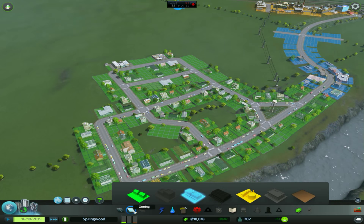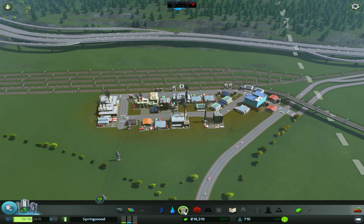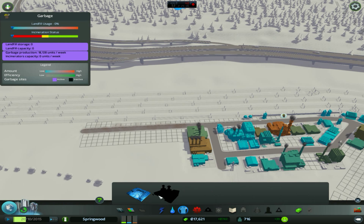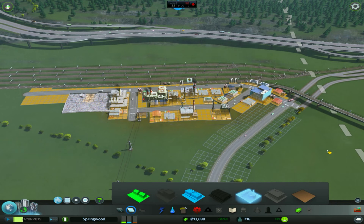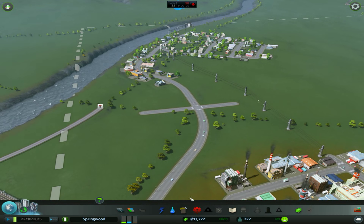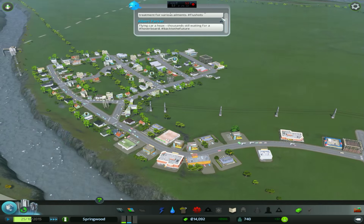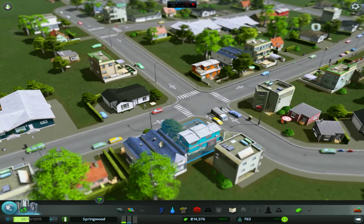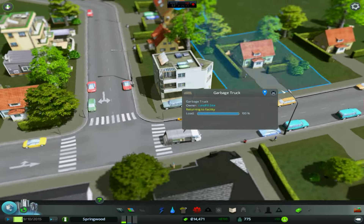They want more housing - we have a couple empty spaces still, so that will kind of take care of itself. They also want some more industrial and some garbage management. For that, we're just going to extend this road out, put our landfill down, and put down some more industrial. Budget's still good. I would prefer to have about 1,000 weekly income - at least for a good starter town, I think that's a good number to shoot for. Our garbage trucks are on patrol doing their thing - picking up garbage, because they're garbage trucks.